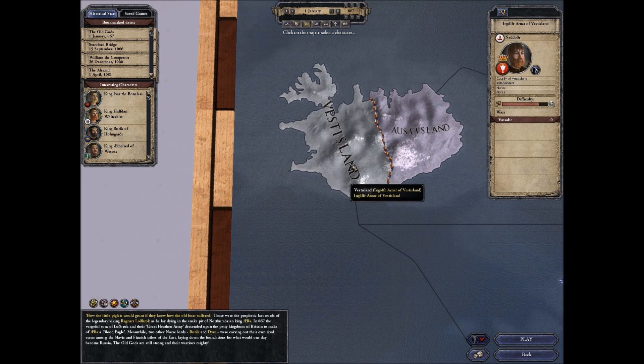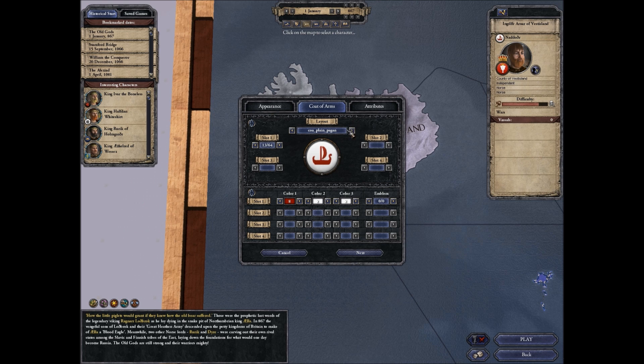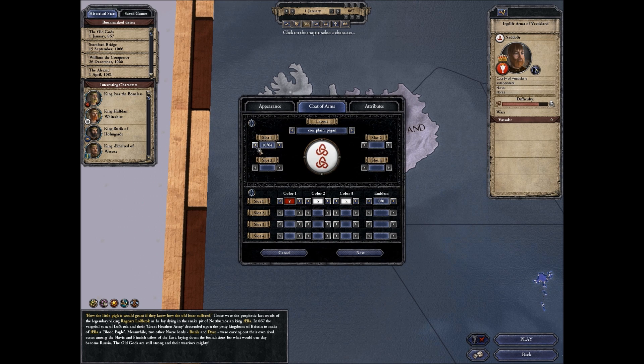We'll eventually take Vestisland anyway. Let's go to ruler design and make sure this guy doesn't look awful. He's cool. Let's do coat of arms — not a ship, let's have it be a wolf. I actually like those colors, honestly let's just keep that. Boom.